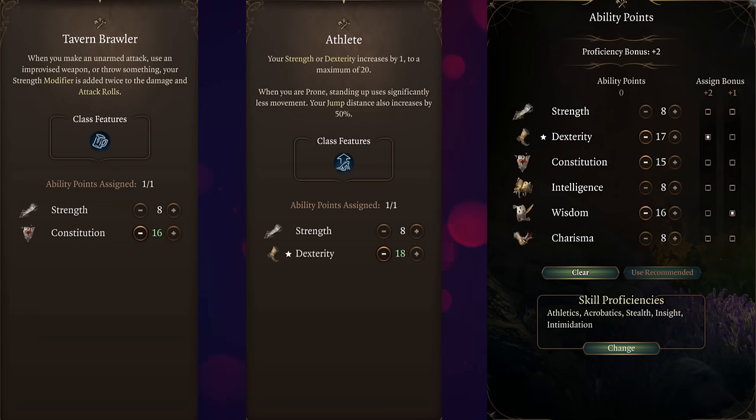For this build, your starting stats and the only two feats you need are on screen now. Your first feat will be Tavern Brawler, going a point into constitution to give you 16, having a plus four modifier, and we went Athlete to get dexterity to 18, giving you a plus four dex modifier.